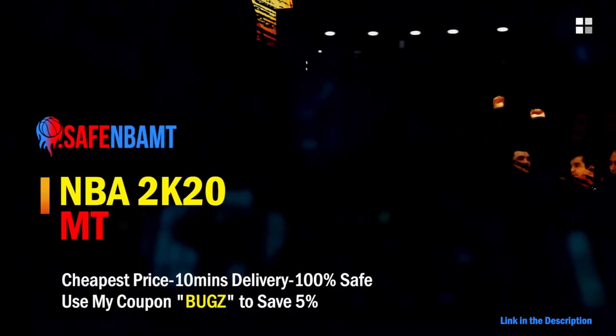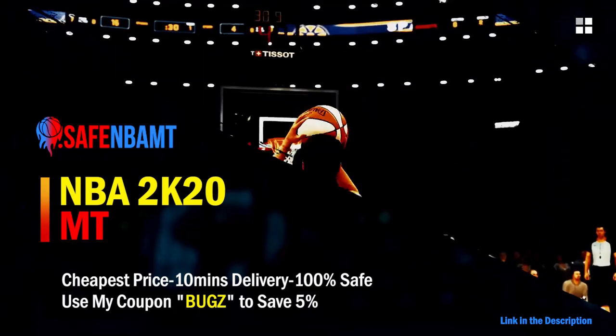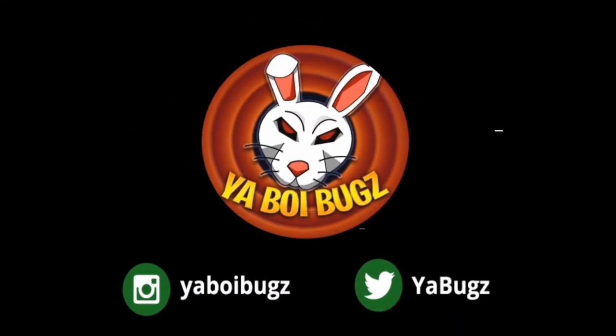What's good guys, if you want cheap, fast and reliable NBA 2K20 MyTeam coins, head on over to NBASafe.com and use code BUGS for five percent off at checkout. If you guys want some cheap MT, make sure to hit me up on Instagram and Twitter for the fastest and most reliable purchase on the internet right now.